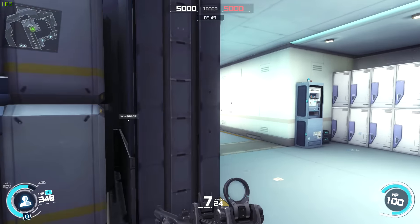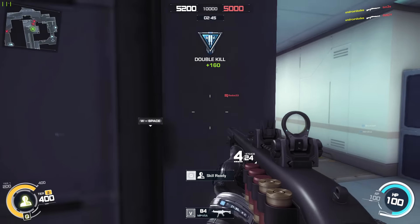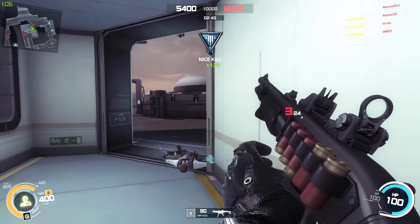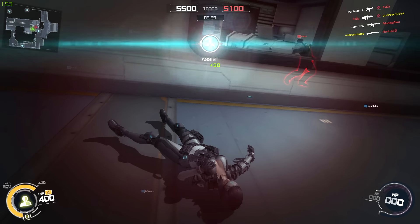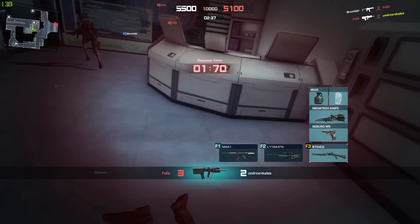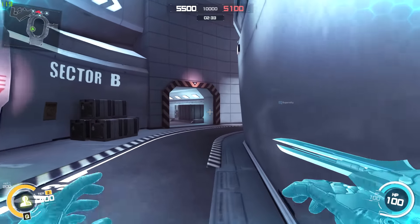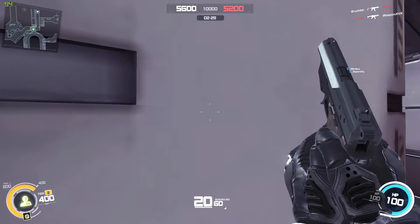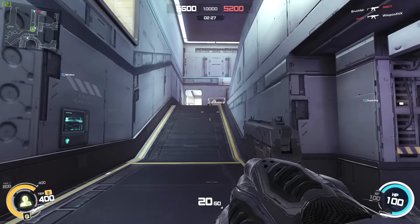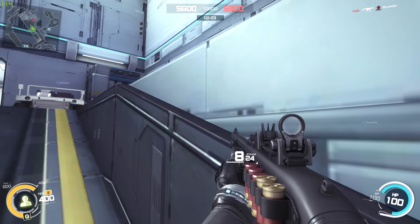Hey guys, this is UndercoverDudes all the way from Down Under, and today we're going to be talking about Ghost in the Shell Standalone Complex First Assault, which is a free-to-play first-person shooter published by Nexen. Back in December when this game went into early access, I made two quick videos and then it seemed like I never touched the game again. And to be perfectly honest, that is pretty much the truth. We're just going to go with First Assault.